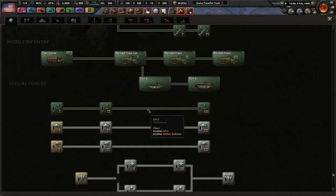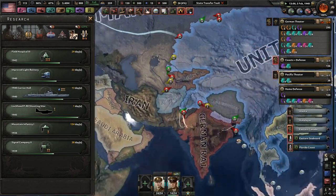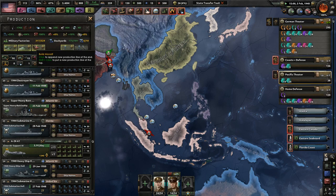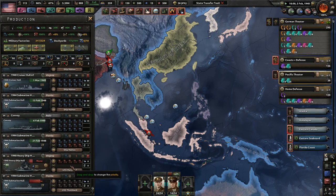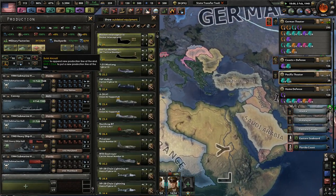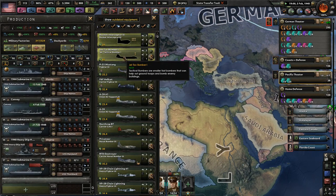Half tracks — sure. Mountaineers — sure, why not, screw it. Factories, we need more dockyards. Heavy ship hulls. Jet tactical bombers — now what's the difference between the jet tactical bomber and a regular tactical bomber?